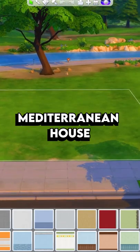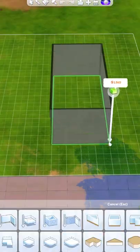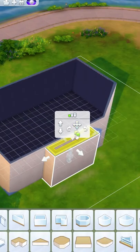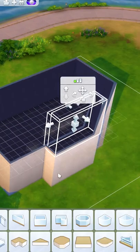Here's how to build a simple Mediterranean-style house in The Sims 4. We're going to start by placing a large rectangle right here, copy that over, and then place another little accent rectangle right there.